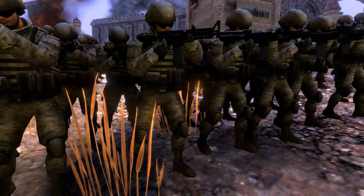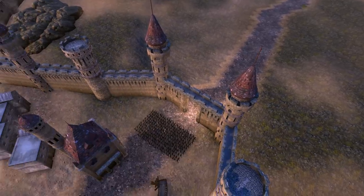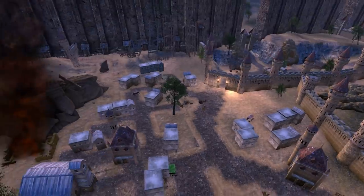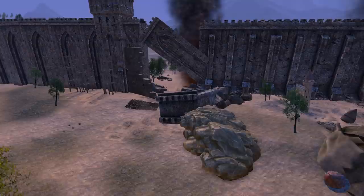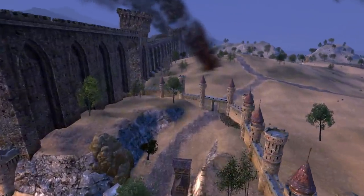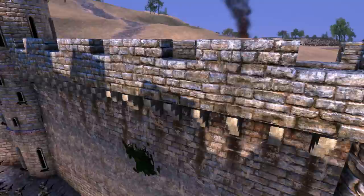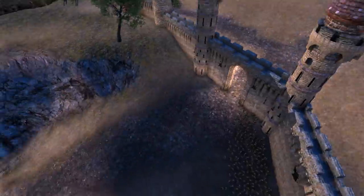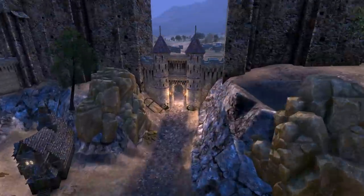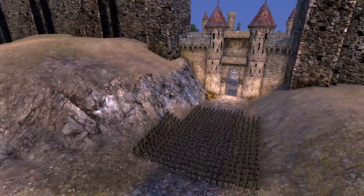They're outnumbered about 10 to 1, but they've got all these great choke points, all these awesome keeps to defend from. Here's one position - this is like the fortress. They've got guys over here, guys in it, guys over at this entrance, except these guys kind of messed up. They're like huddling. Maybe I put them on attack instead of defend. Whoops! Then there are guys here, which I think this is going to be an epic defense.